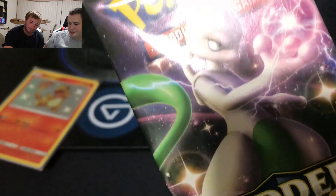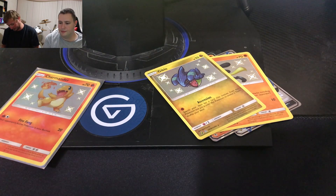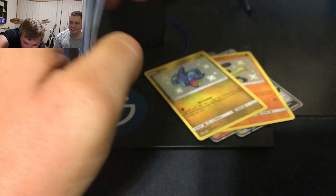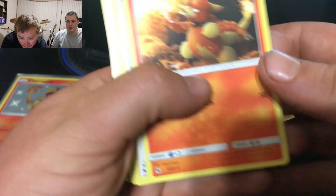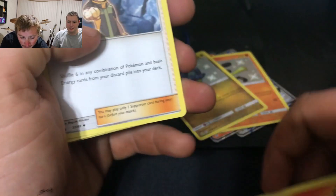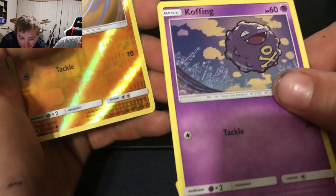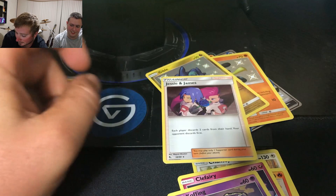I'm gonna open this one. Shiny? Me too! Garbage. Magmar, Brock's Grit, Chansey, Charmander, Magikarp, Slowpoke, Clefairy, Koffing, Geodude, and Jesse and James Holographic Rare. That goes there and this dude goes over here.